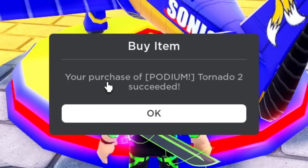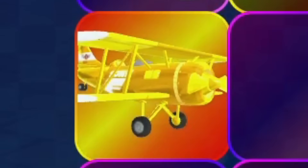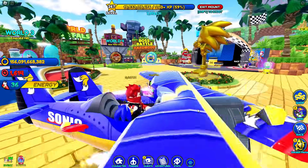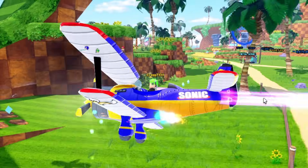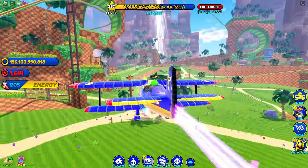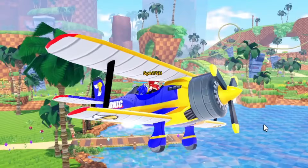Let's buy it - yoink! Your purchase of podium Tornado 2 succeeded! Now if I go into... where is it? There we go - look, the Tornado 2! Let's fly it. Dude, it's so big, I love it so much. This is actually a pretty cool plane. I just like the aesthetic - this plane looks a lot better than the other one. This is honestly my new favorite plane, with jet engines at the bottom and a cool interior with gizmos and stuff.